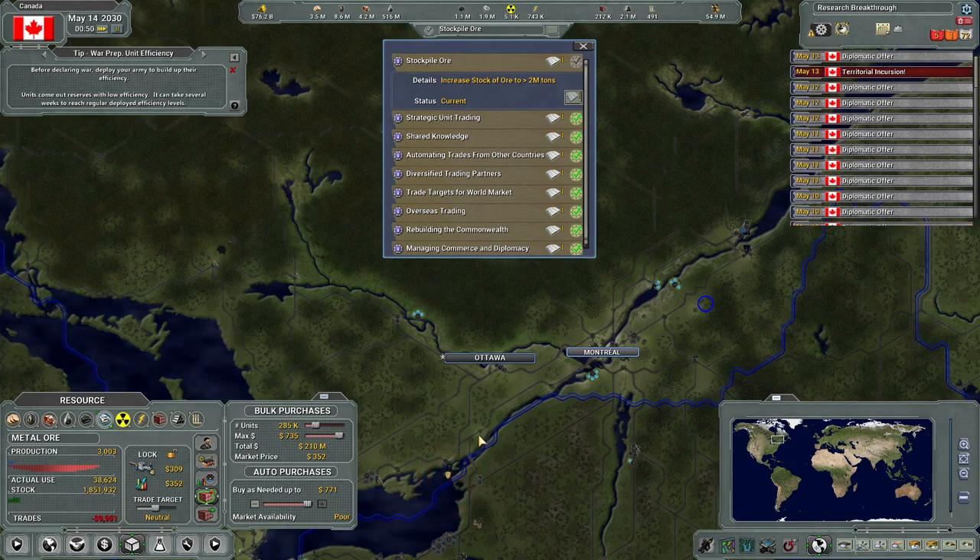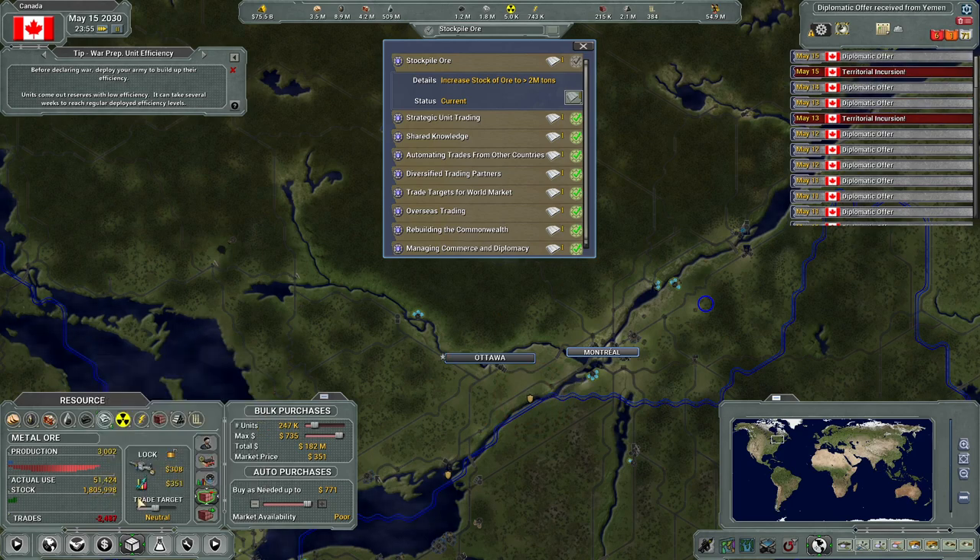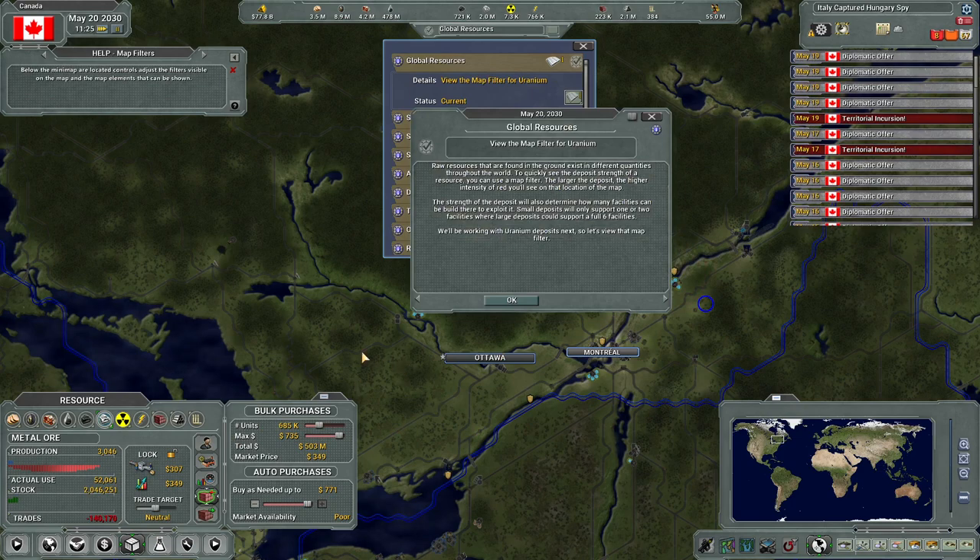Territorial incursion - I know what that means but it's not related to this tutorial. Come on, keep going up please. I wonder if increasing that number increases the pressure - I don't know if that's a mechanic here where it makes me more urgently want to get stuff.